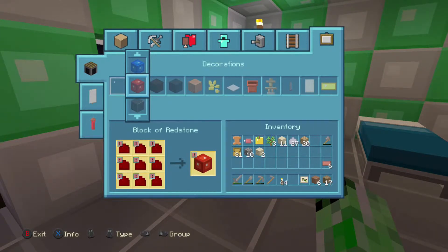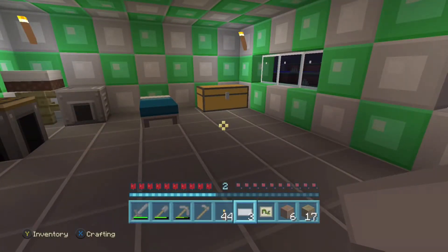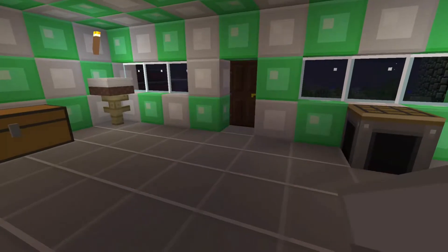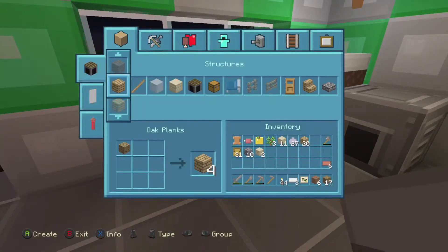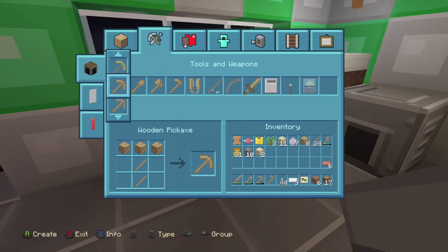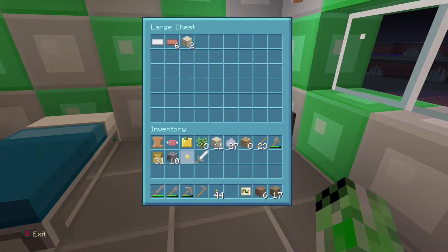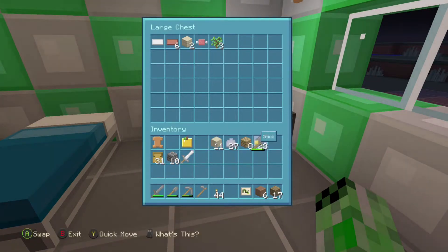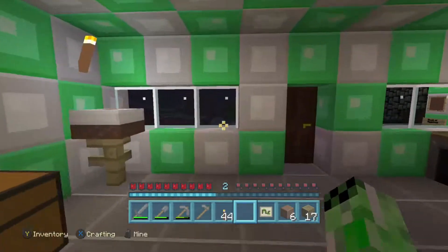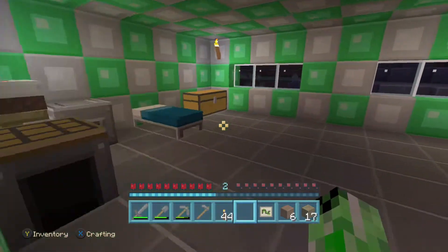Let's go and grab some cobblestone so we can make a furnace to smelt the clay. After that I'll go and get the sandstone from a desert. There should hopefully be a desert somewhere around the place. Let me put down a crafting table, make ourselves a furnace, put the coal in, and that should smelt the clay into bricks. While that's going, we're going to find a desert. It looks like there's not a desert immediately around but I've got a map to help explore.